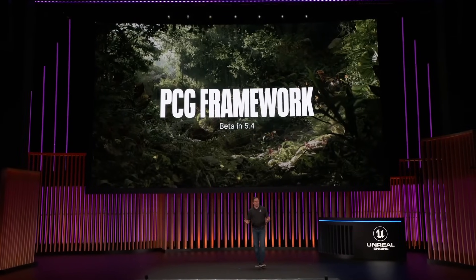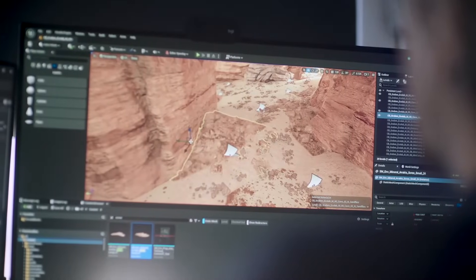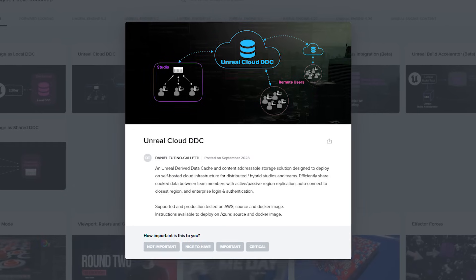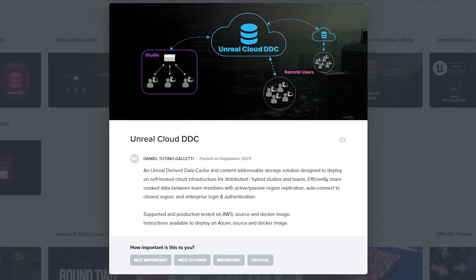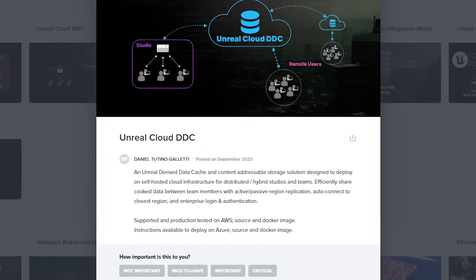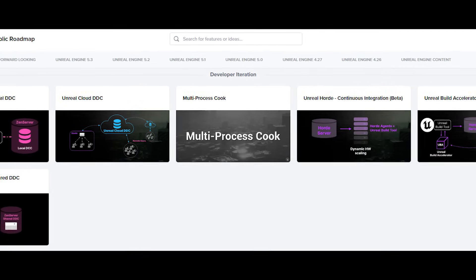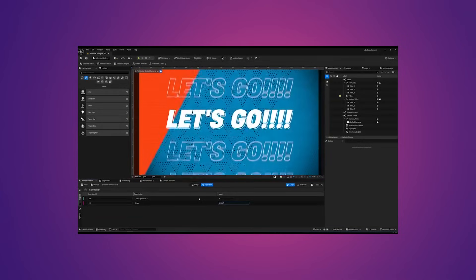For developer iteration, there have been a couple of new updates introduced in Unreal Engine 5.4, including a Unreal Engine Cloud DCC solution. Basically, it seems like a cloud-based solution for sharing things like cooked data between team members. This also includes things like authentication, enterprise login, and many more features — but this is more or less a cloud solution for large teams or companies. If you're interested in these particular features, I recommend checking them out by reading through the public roadmap, which I'll link in the description below.